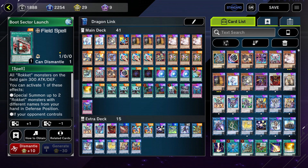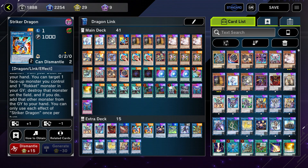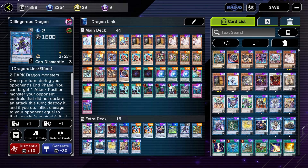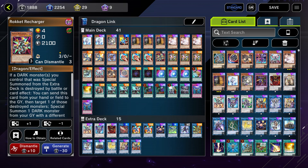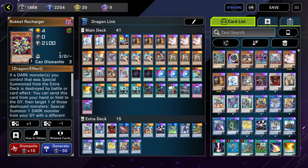Striker Dragon is also vitally important to the combo — we can add a Boot Sector Launch on summon, then target a face-up monster you control and one Rocket monster in your graveyard, destroy that monster, and if you do, add the other monster from the graveyard to your hand. Usually we pop Delingerius Dragon and add a Rocket Recharger, allowing us to resummon Delingerius and summon Recharger.